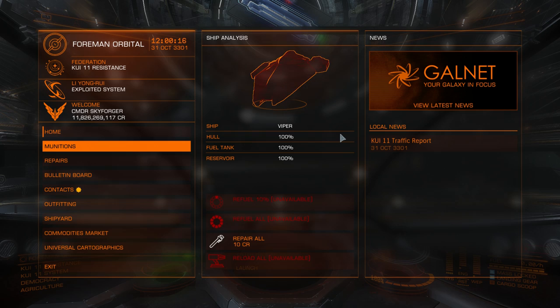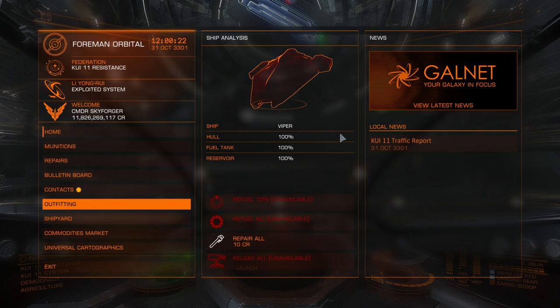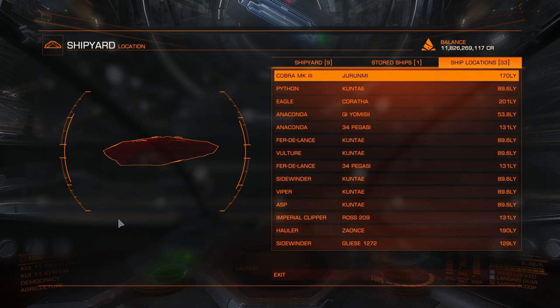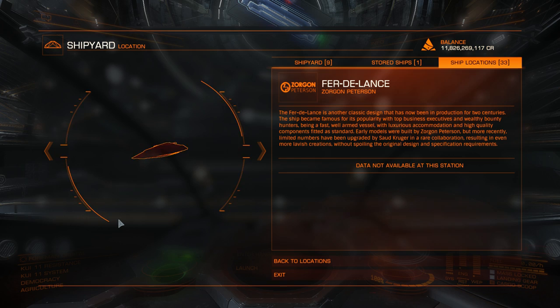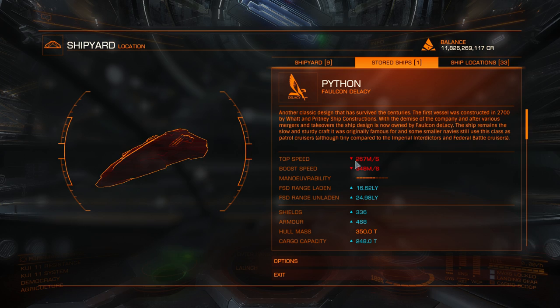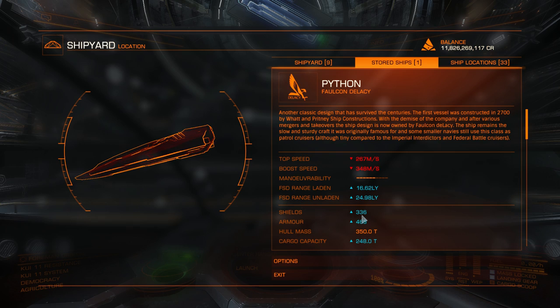Below contacts you see outfitting — it deserves its own video, but this is where you can outfit your ship. Then comes the shipyard where you can buy ships, see your stored ships, or see all your ship locations. You can click on each ship but no data is available there. Frontier has still not implemented a ship delivery system, so you will have to fly manually and pick up your ships one by one. If you click on stored ships, you can see each ship's speed, boost speed, jump range, shields, and armor — and these numbers update as soon as you outfit your ship.